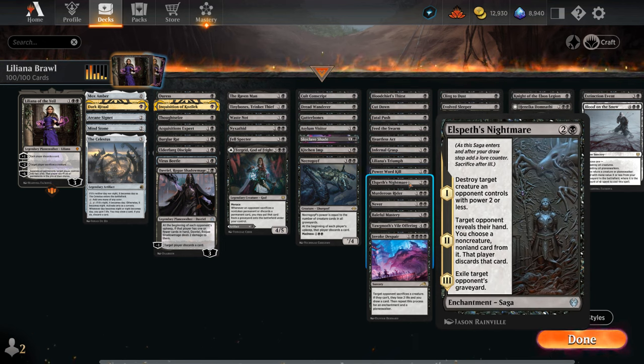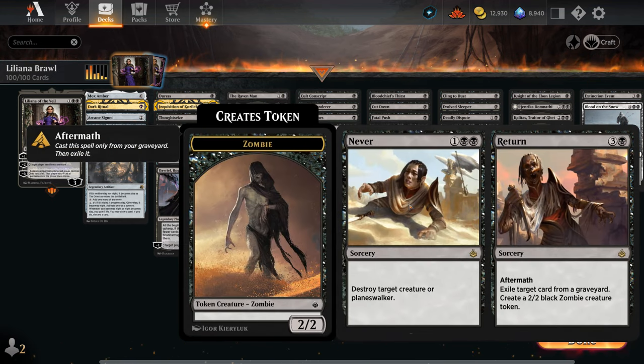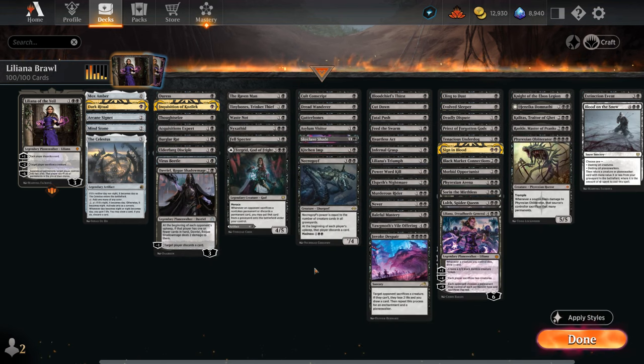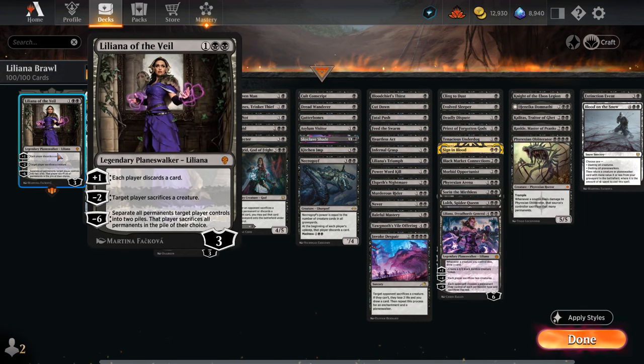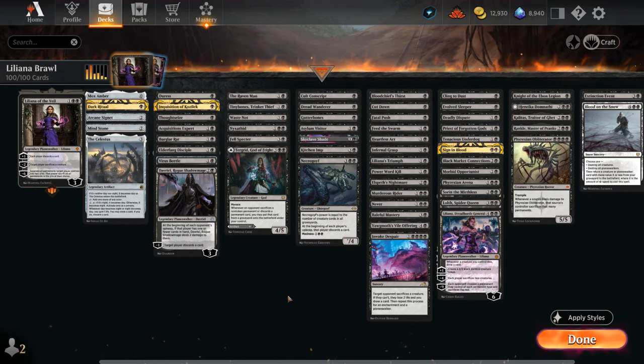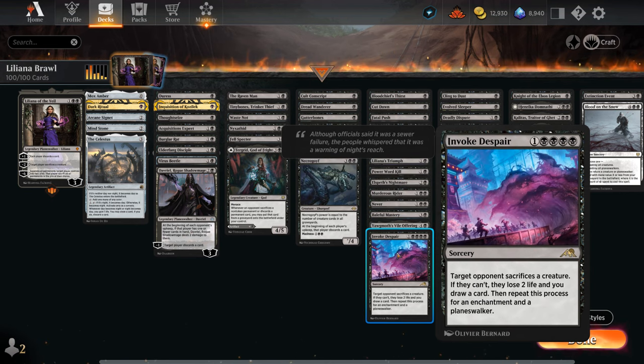We also have Power Word Kill, Elspeth's Nightmare as another versatile three-mana removal option that can also act as graveyard hate, and some answers to planeswalkers with Murder, Strider, and Never to Return — which we can maybe discard and still use the aftermath half. Baleful Mastery can be cast for either two or four mana to exile a creature or planeswalker. If cast for two mana the opponent gets to draw, but this can sometimes be an advantage if we can make them discard right away with Liliana's plus one. There's also Yawgmoth's Vile Offering as a legendary sorcery that can kill something while reanimating something from any graveyard at the same time. Invoke Despair is a great new addition for any mono-black deck.